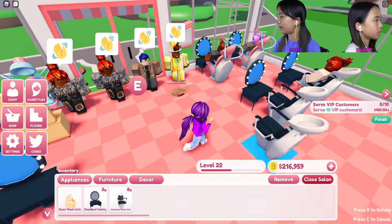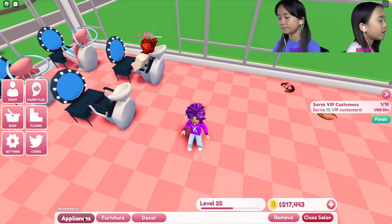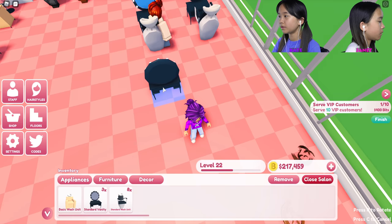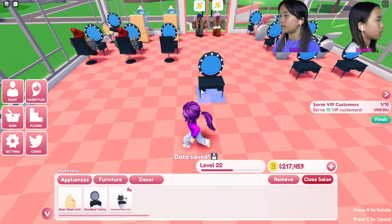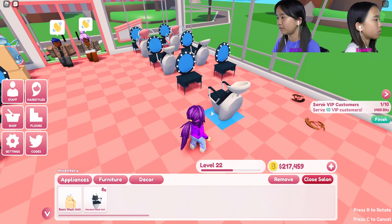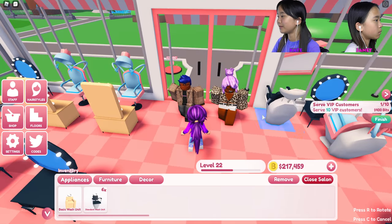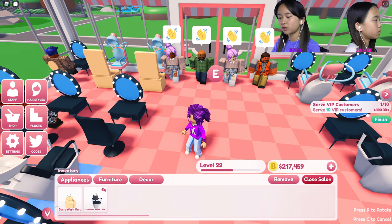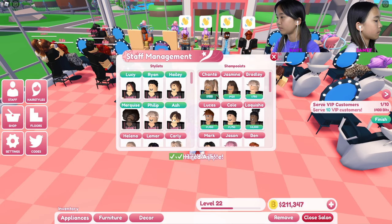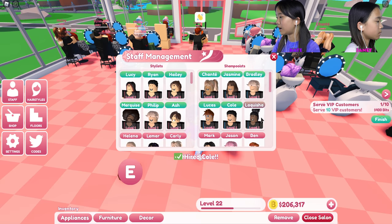I go around and press E on all the guys that aren't auto. I finished my first floor and I'm working on my second floor now — I gotta buy a second floor too later. I'm gonna get some staff since I don't want to do everything by myself. I have six on each side right now.